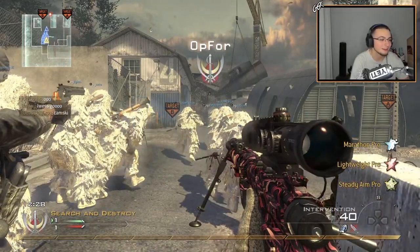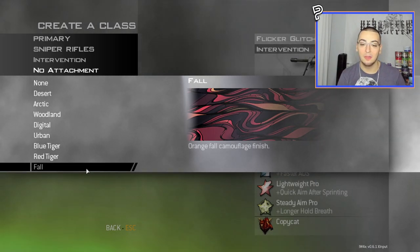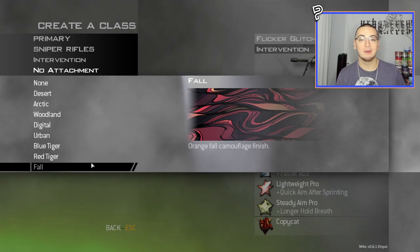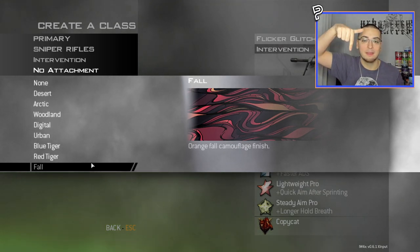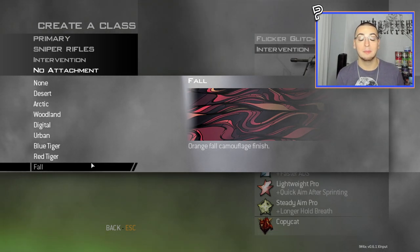Those are all the shots we hit with the Fall camo aka Seducer. With that being said, we've gone through all the Cold War camos. The download link to all these camos is going to be in the description below, as well as a tutorial on how to install them into your game. If you guys do end up downloading these camos and rocking them, make sure to tweet me any shots you hit with them. I know Cold War isn't everyone's favorite Call of Duty — a lot of people's least favorite — but the camos in this game do look pretty nice.